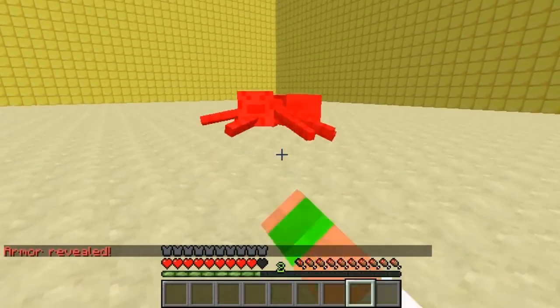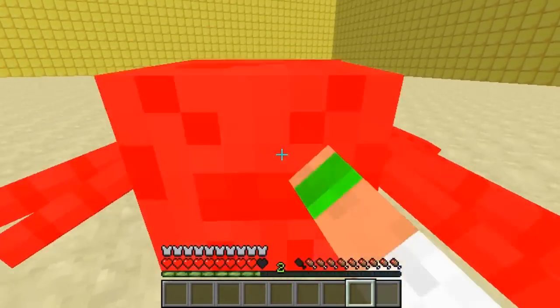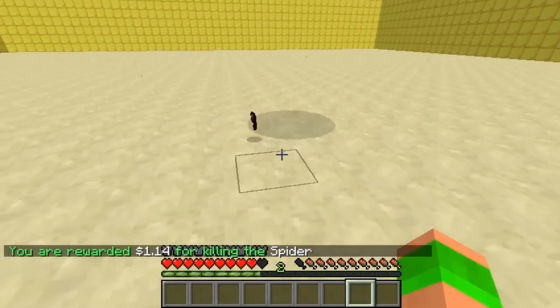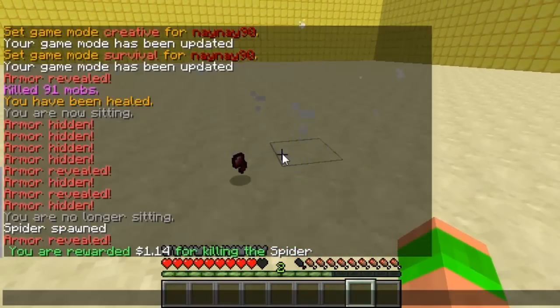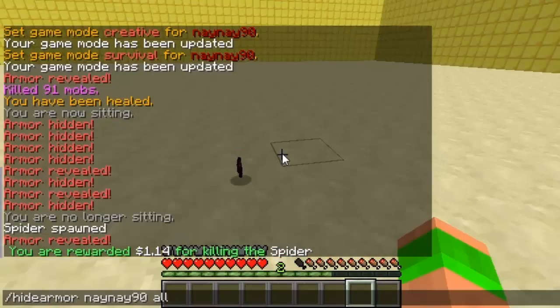So this means if there's a noob that attacks you, your armour will just appear and they'll regret it swiftly if you've got all diamond and stuff like that. I do really like this plugin - I think it just adds a real dimension to the armour, meaning you can run around in nothing and then surprise players when they attack you thinking you've got no armour on.